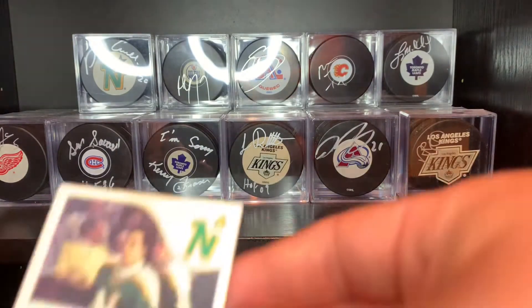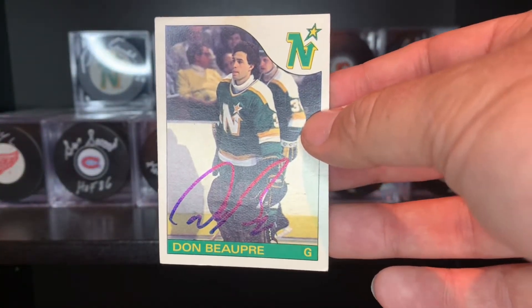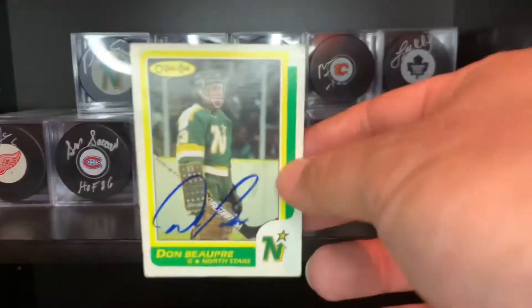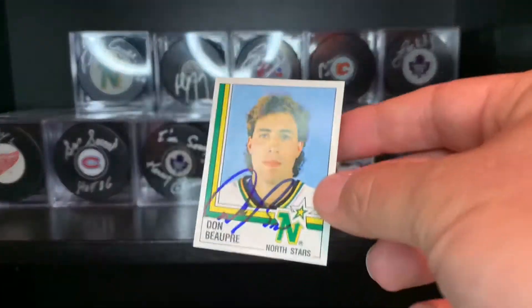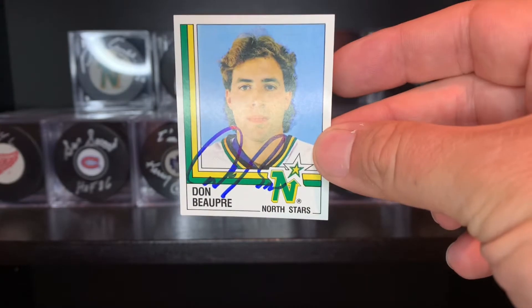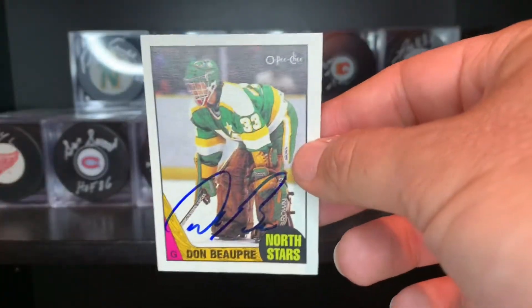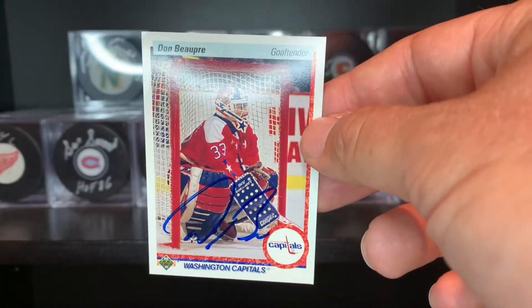Next guy sent to former Minnesota great Don Beaupre. There's his 85-86 — he did these great, they look like great autographs in blue. 86-87 O-Pee-Chee right there. Look at that 87 sticker with that mugshot — love that sticker. 87-88 O-Pee-Chee mini, and then the 90-91 Upper Deck. I loved watching Beaupre when I was a kid.